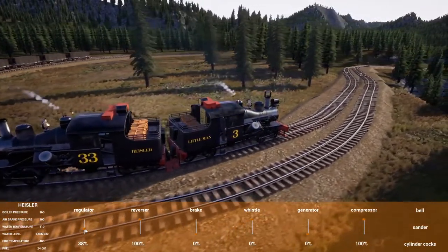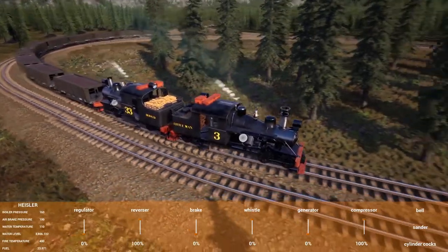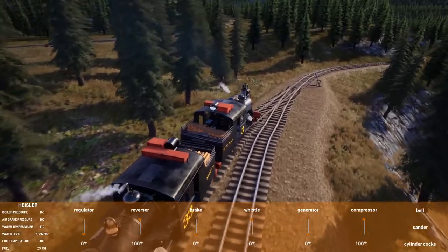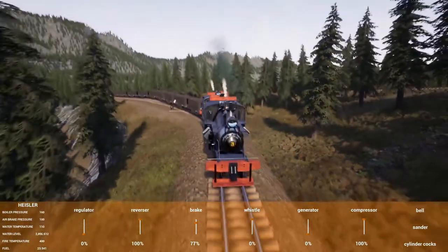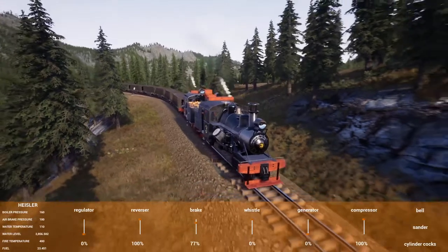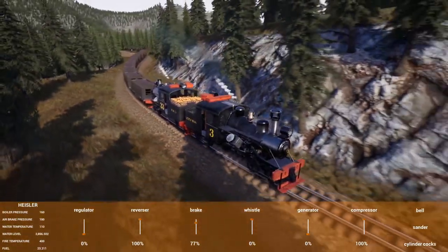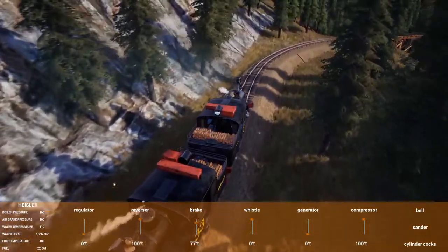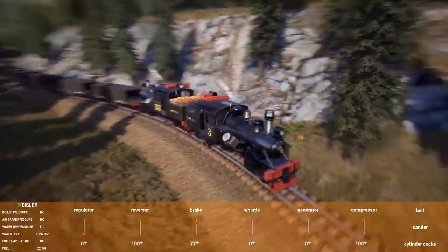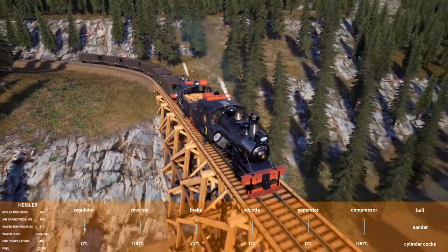I could just leave one Heisler out there, because I don't know that we really need two just to run these cars in here. They're empty going uphill, and I think one Heisler could actually get the job done. We may just drop down to one Heisler when we're doing iron and keep the other Heisler headed out toward the iron mine. Luckily we don't have to run a ton of iron all the time — you can get a lot out there, dedicate some push to it, and then you don't have to do it super often.